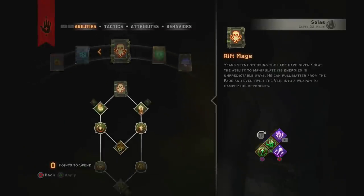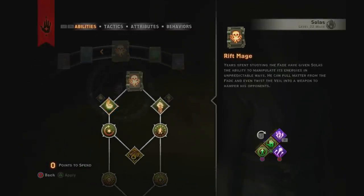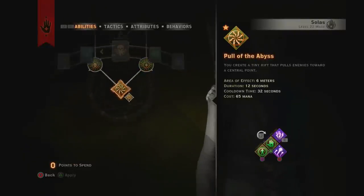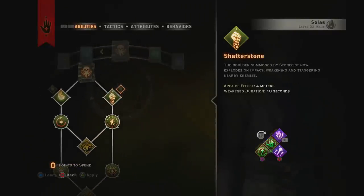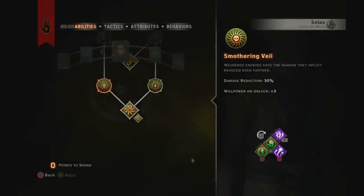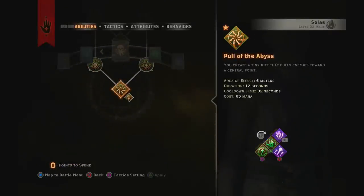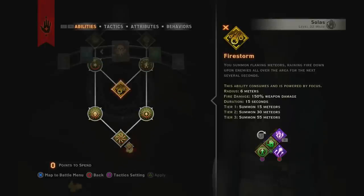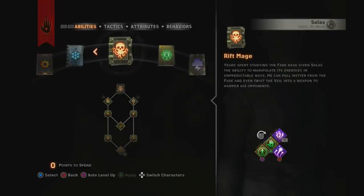For Solas's Rift Mage tree, I go for pretty much everything. You might wonder why I skip a couple things — the reason is that Pull of the Abyss is the really important ability here. It is so amazing. Solas, in my opinion, is the best mage in the game. A lot of people love Vivienne, but I think Solas is better. Firestorm is an amazing focus ability, and Pull of the Abyss helps a lot — it weakens enemies for you.